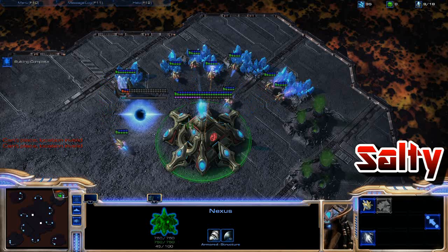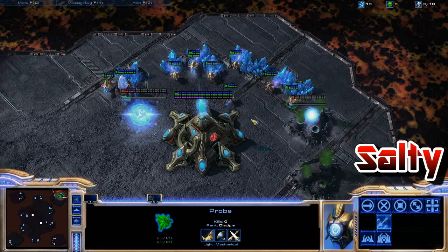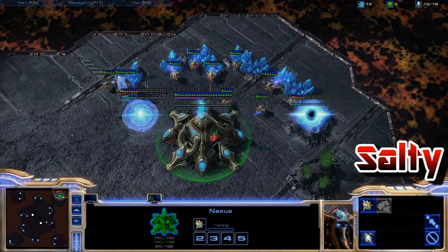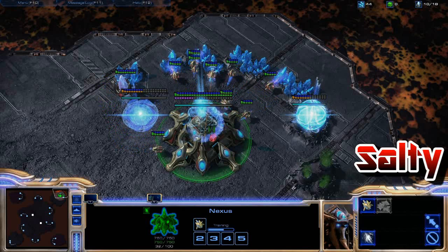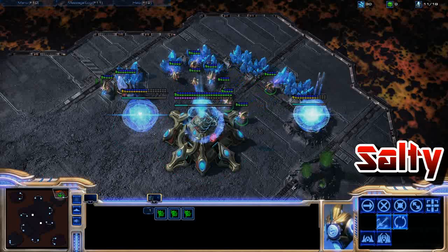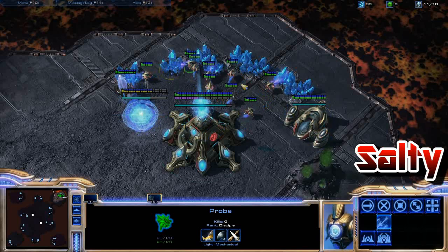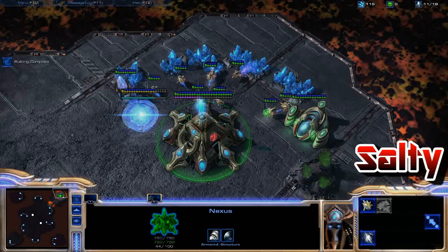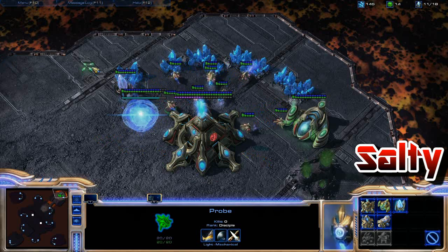The pylon finishes, I put down a gateway ASAP, and then go right back to making probes. I decided to get an assimilator before starting probe production again — that was a personal preference; I'm not sure if it's the most efficient. That's something you can test with build order testers. That assimilator finishes and I immediately put three probes onto it, because you're going to need 150 gas to make your stargate.